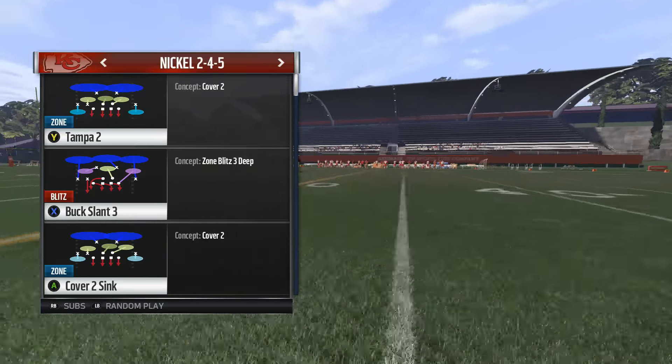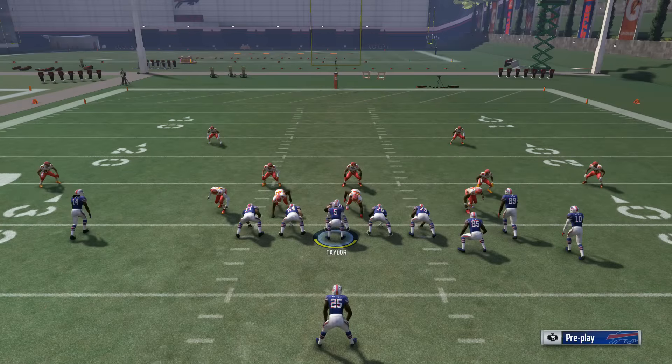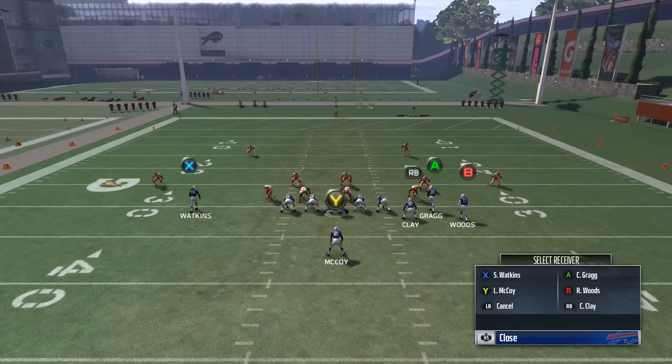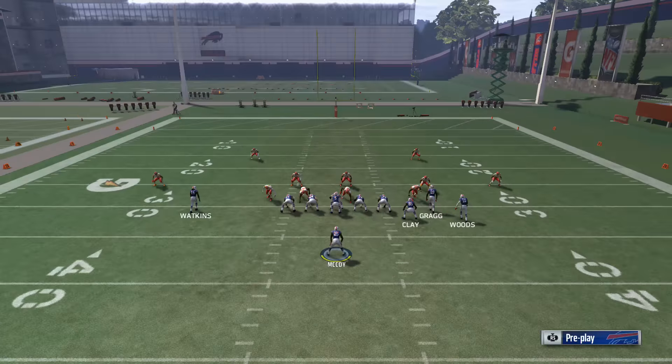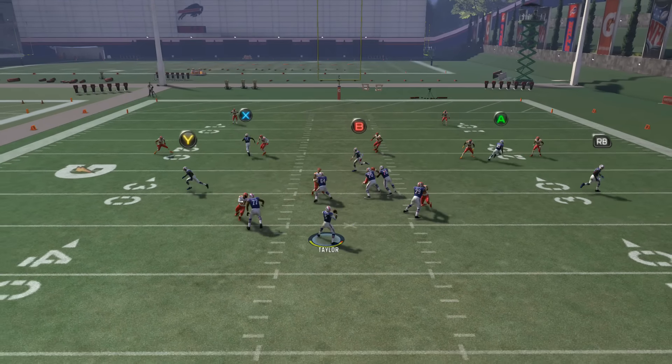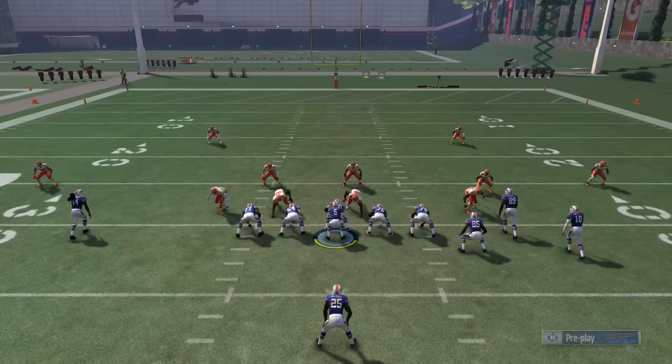We're going to show how to destroy a cover 2 zone. We'll start with the Tampa 2 — those corners are going to be in cloud flats, meaning they play a little bit deeper. We're going to put the B receiver on a slant and the running back on an out to the left. You have to motion the running back and wait till he gets set or he will be blocking. Against Tampa 2 you're going to want to check down and take the short yardage.